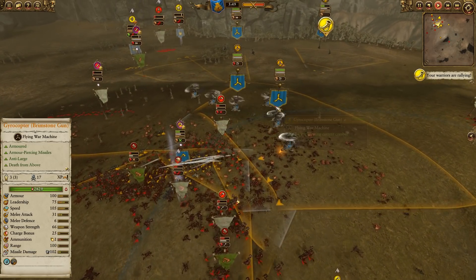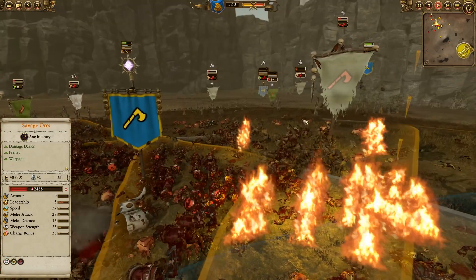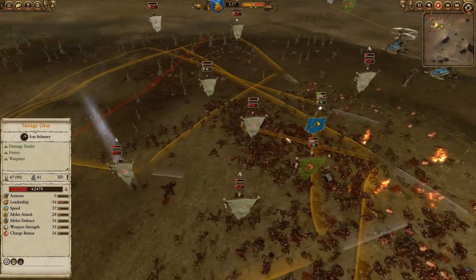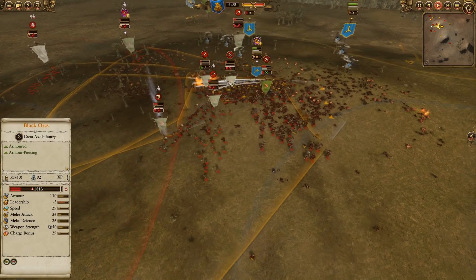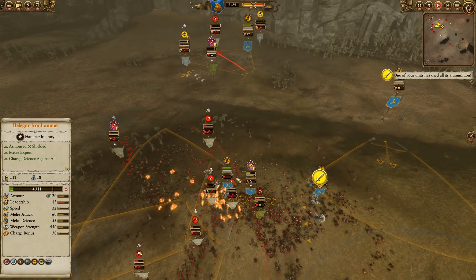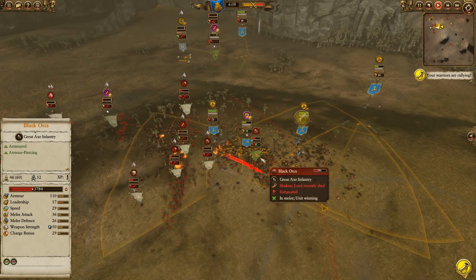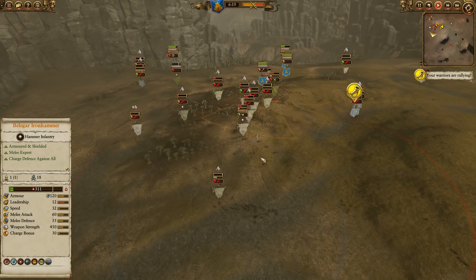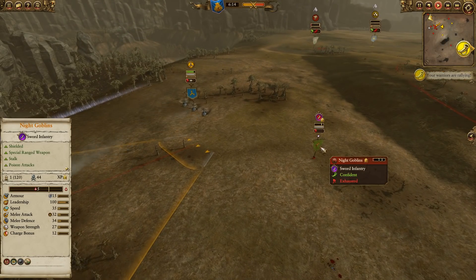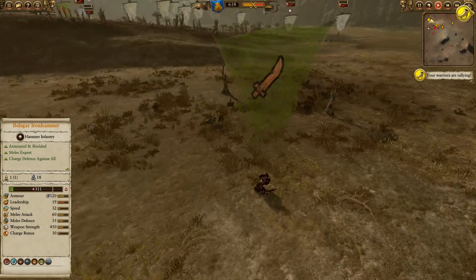Very nice work by those Gyrocopters to finish Grimgor — that's going to tip the balance of power back slightly in favor of the Dwarves. There are definitely going to be some leadership issues, and some point-blank blasting charges to help route off those Savage Orcs. At this point it's a matter of taking care of the Black Orcs and breaking their leadership. Shetland comes around with another really nice volley of blasting charges. I'd love to see these Gyrocopters rear-charge the last unit of Black Orcs — they could potentially route them off. Although there's still one unbreakable Eight-Peak loony holding leadership together until he's gone.